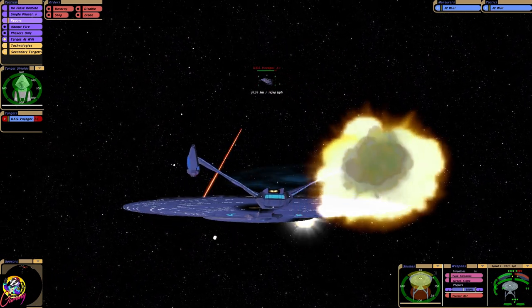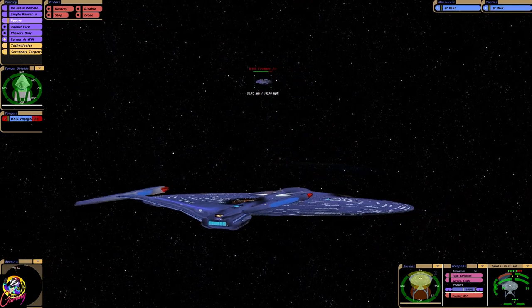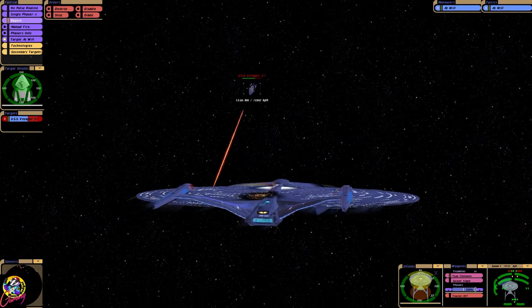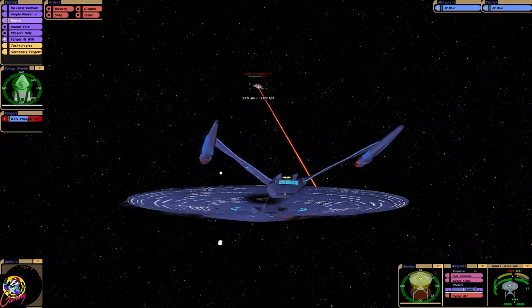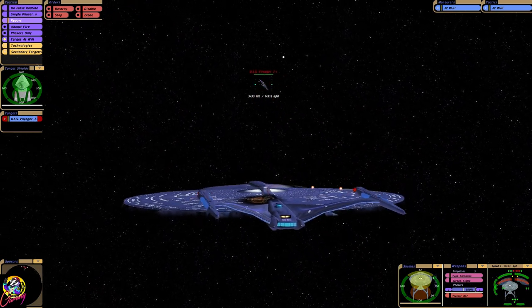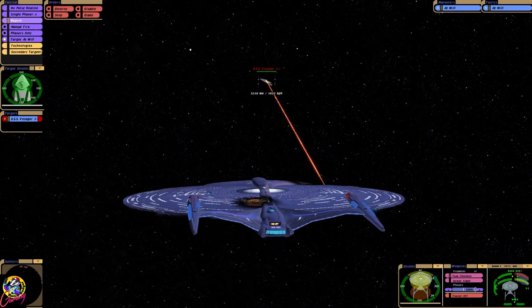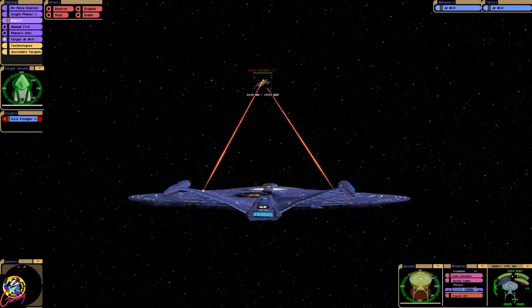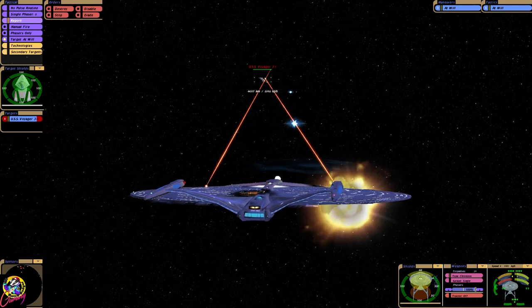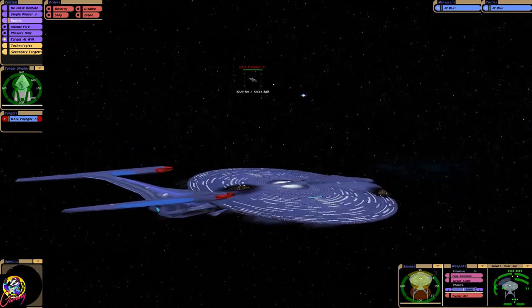Can you imagine if we took the Voyager J down? We are doing hull damage — I don't understand it. Mind you, they're Chronotons, aren't they? Could this be down to the Krenum Imperium? Okay, their hull's regenerating. That's not helping things. If we have to turn here or we're gonna get destroyed.